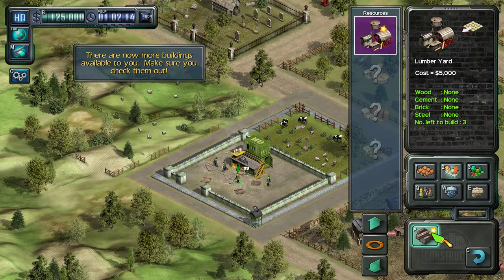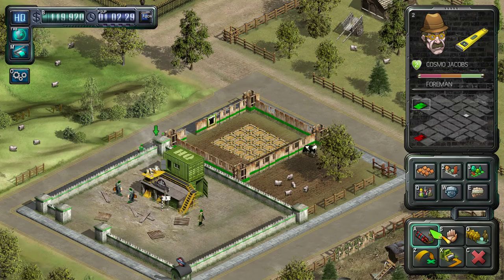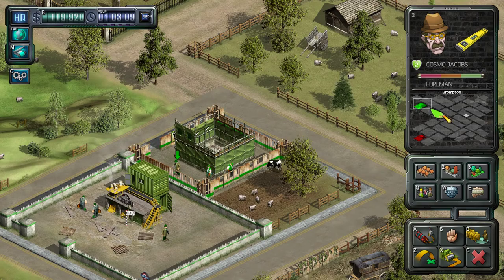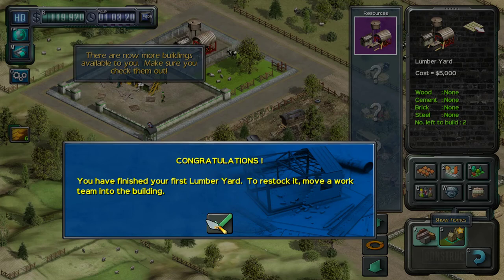I'm mixing myself up with some of these things. We'll start straight away by building a lumberyard. So what you basically do is you build stuff — you build a little town, right? We'll get into some of the details. You've got resources, and I think once you've got resources that opens up some more. You can buy additional land somehow. Now we've got homes unlocked. Congratulations — you have finished your first lumberyard. To restock it, move a team into the building.